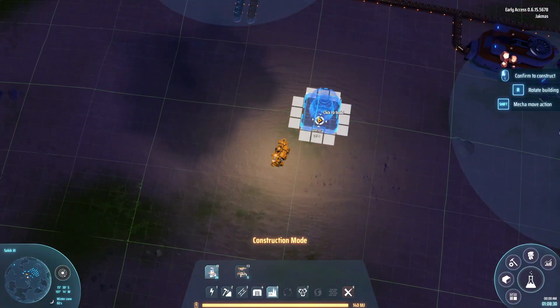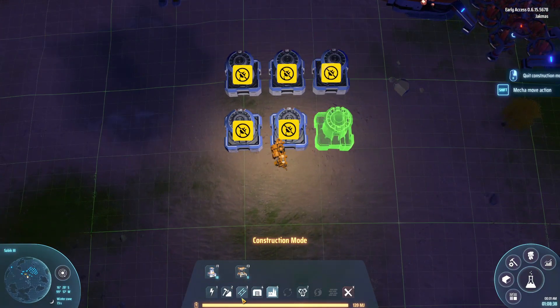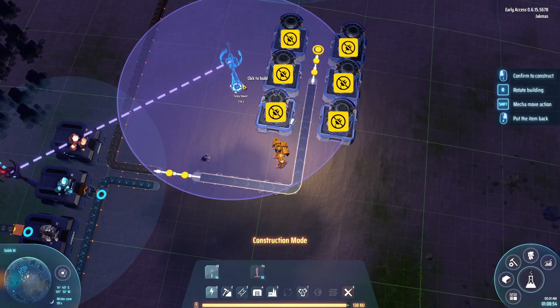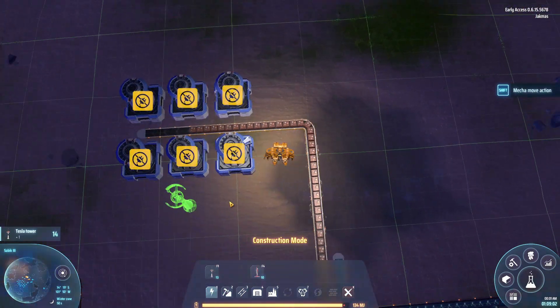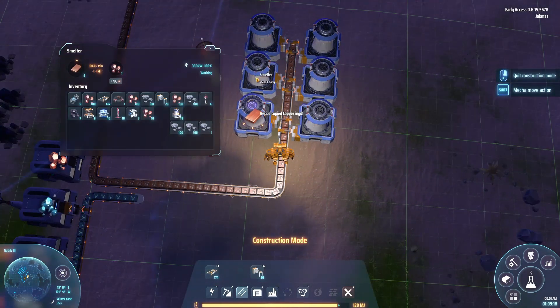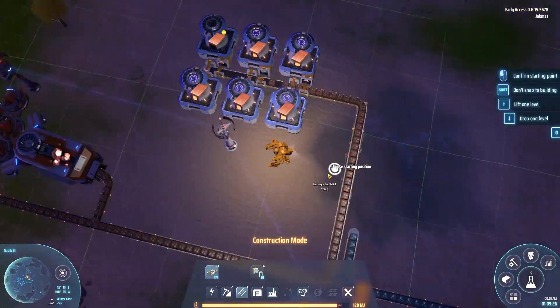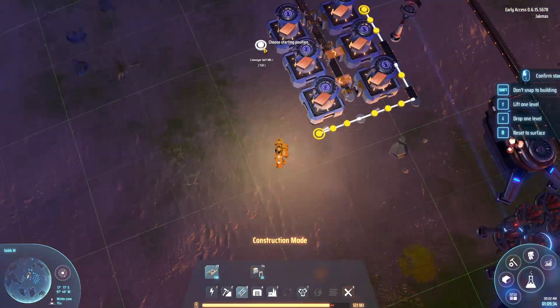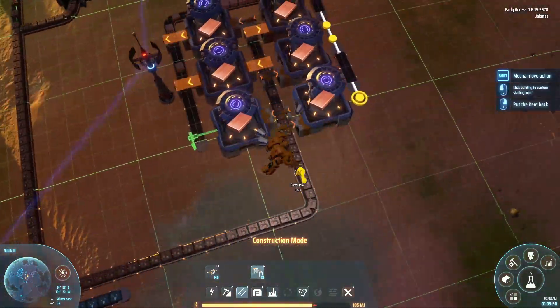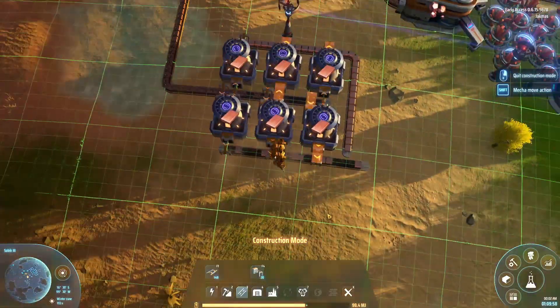How's it going guys, I'm Jack and welcome to Dyson Sphere Program. Today we'll be producing blue matrix cubes — I'm aiming to make 180 per minute. I think that's a good amount to start off with for a brand new factory, and that's what this is: a brand new factory and a brand new series. I'm going to do something different though — this is going to be a hybrid between a tutorial and a let's build, so there will be time lapses of the build where I talk through my thoughts.